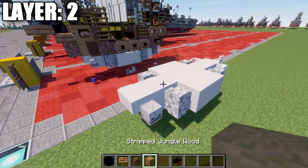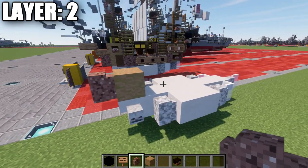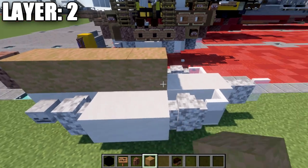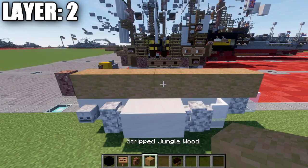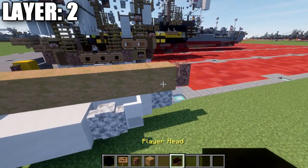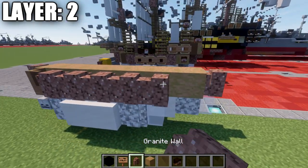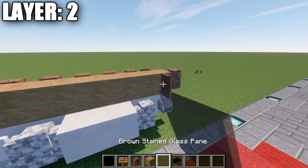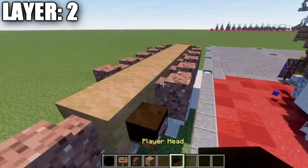Moving into layer two, place down a stripped jungle wood block on top of the stair, then a granite wall coming off of it going forward. Place down a total of seven stripped jungle wood blocks, and then a granite wall on the end. Then place down a brown stained glass pane on the side, five granite walls, and then a player head. Do the same thing on the other side: brown stained glass pane, five walls back, and then a player head on the end.